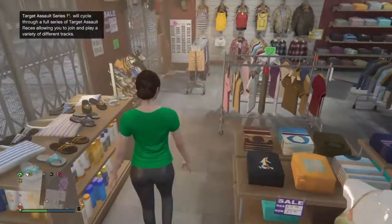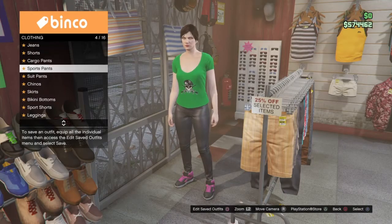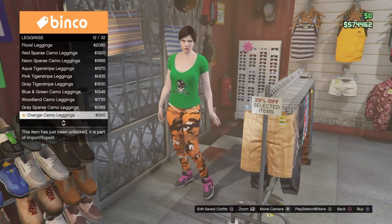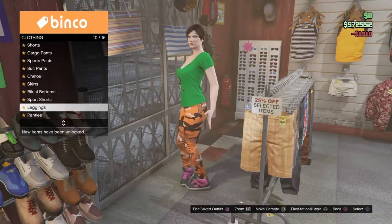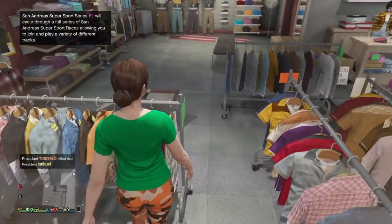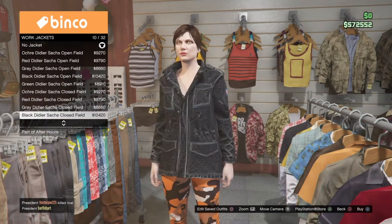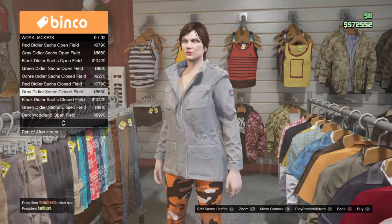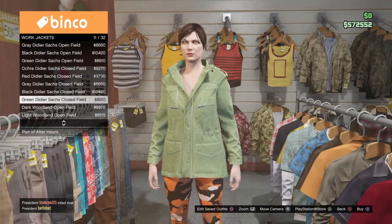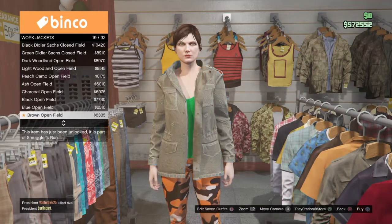When you spawn in, make your way to the closest clothing store. Go into the pants section, go down to the leggings, and get the orange camo leggings. Then in the shirt section, go into Gunrunning shirts and put on the blue digital Gunrunning shirt. Then go to work jackets and put on the black closed field jacket — I had trouble finding this jacket until I finally came across it.